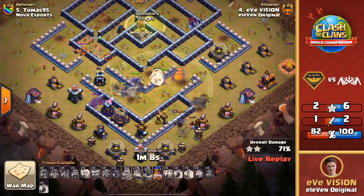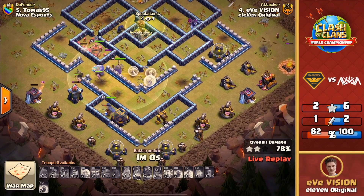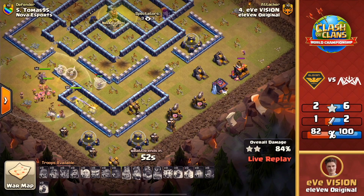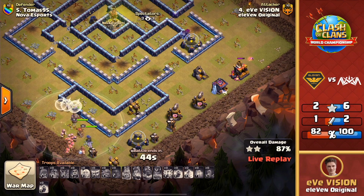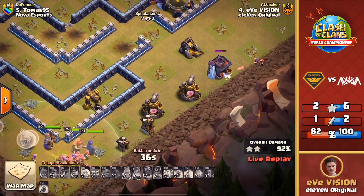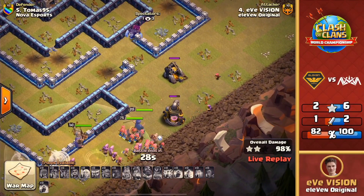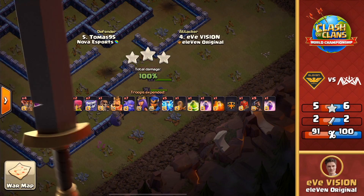Hogs coming through as well — there's only a few more defenses here. This is looking super strong! Can Evision get the three star? He did have a triple in that last war against Unicorns of Love, looking to live up to the hype. Oh my goodness, it is looking strong — we're gonna have a three-star response from Evision of 11 Original! They needed to get it done and there it is — 11 Original getting this three star. All the defenses have been removed; it's just a matter of cleanup. What an attack, especially after the back-to-back triples from Nova! 11 Original had to get it done and that's exactly what they did.